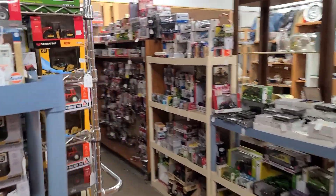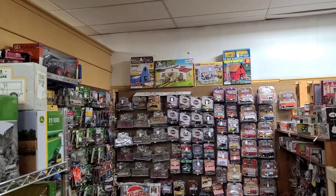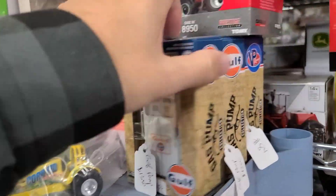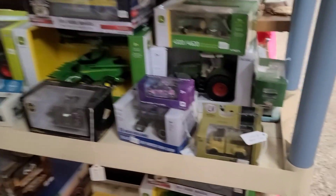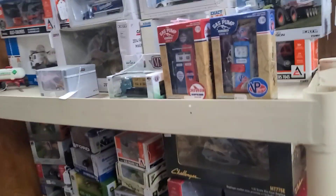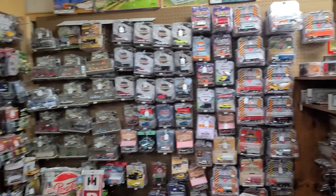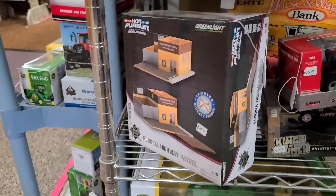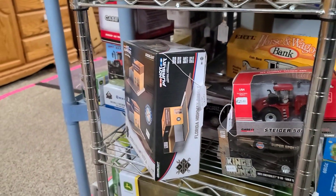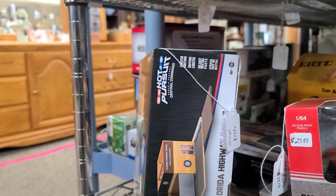We made it over to John's Toys. Let's see what cool stuff is over here. I love these Golf ones - I think I have the chase of this Golf and the VP Racing. He's always got some M2s, and when it comes to Green Light, I have never seen this much. This is where I got my cool police station Green Light Florida Highway Patrol diorama - 21 bucks, where are you going?